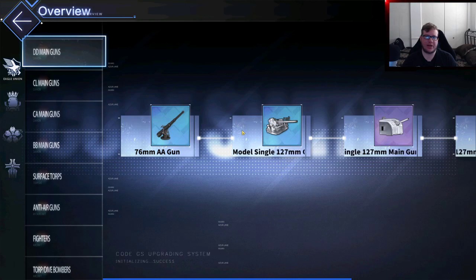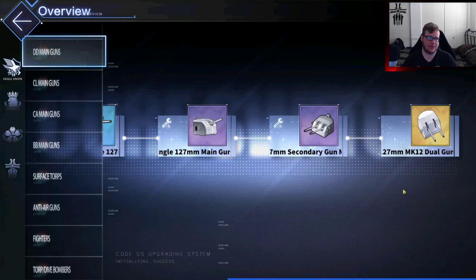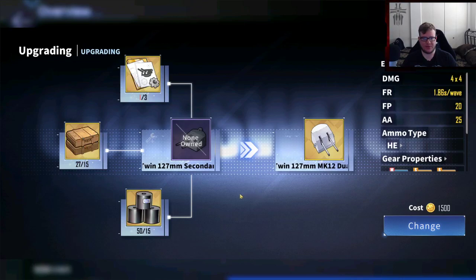We'll go through each category and say what's not worth it and what's worth it. Starting with Eagle Union DD guns — pretty much nothing here we really need to build, because the twin 127s we can get from Eagle Boxes. If you look at what it costs to make this, it takes 15 of these and 15 crates, and these crates and duct-tape-looking things don't drop very well. Don't waste your blueprints on this — just open your Eagle Boxes and keep moving forward.